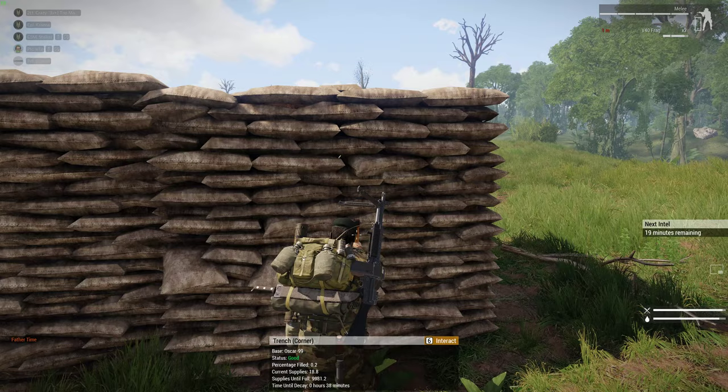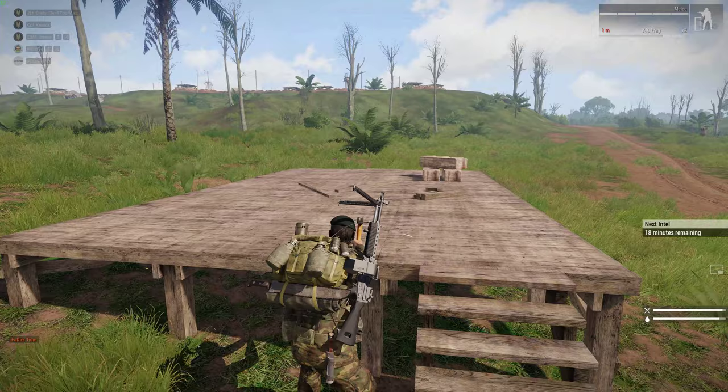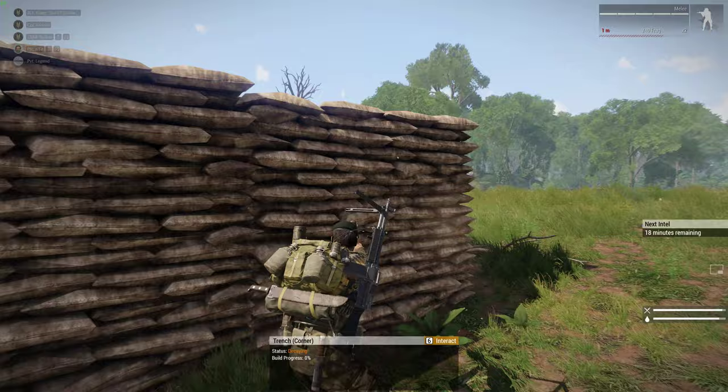If you look at this trench corner, it's still got resources. So if you want to remove an entire FOB and you're not an admin with tools and logging and stuff, what you can do is just walk up to the Situation Room and remove that. And that's going to despawn. We can do the same thing with anything else, and we can very, very quickly remove any object we don't want here.